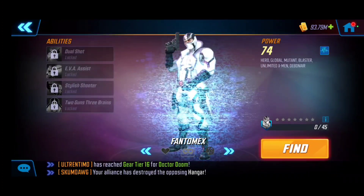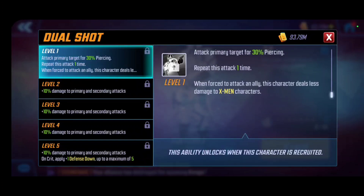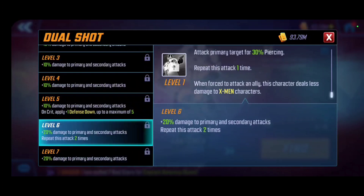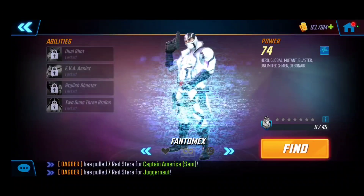Let's review Phantom X's kit and T4 recommendations. Dual Shot is his basic attack — he attacks the primary target for 30 piercing and repeats this attack. When forced to attack an ally, he deals less damage to X-Men characters. Leveling this ability increases damage to primary and secondary targets, and the attack repeats two times. I wouldn't recommend the T4 here since level six already gives good value, including defense down stacking up to a maximum of five times.